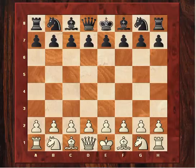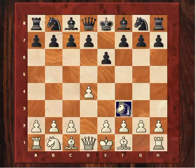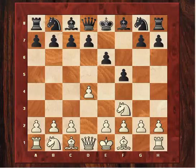Capablanca played d4 and Tartakower played e6. Tartakower, by the way, is the source of many interesting chess quotations and also the author of '500 Master Games of Chess' — quite an interesting character in his own right, almost as well known as Capablanca in his own ways. Capablanca played knight f3 and Tartakower played f5, so with this move sequence the more dangerous Stortoni Gambit is avoided, and Tartakower is just playing a Dutch Defence setup.